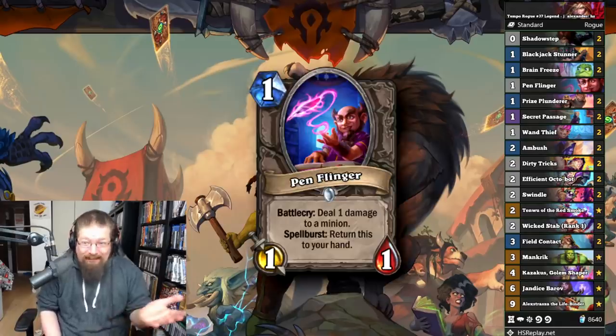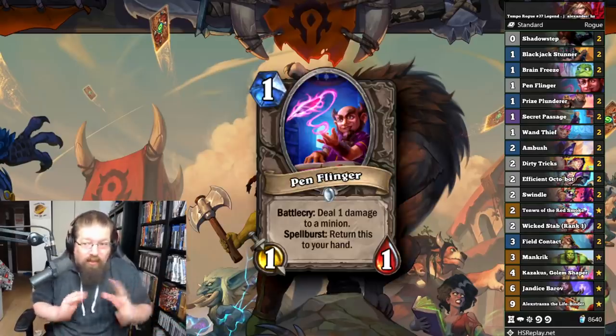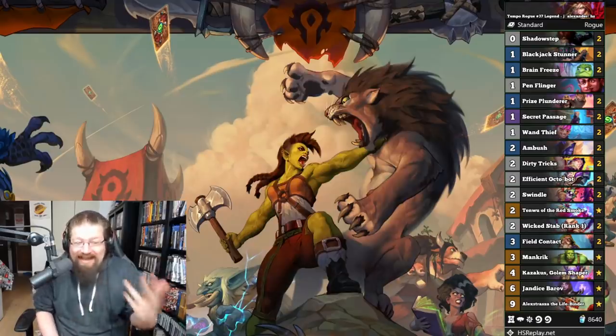It's got some secrets in there, and even Penflinger makes an appearance. If you're looking for some Tempo Miracle Rogue — old-school Miracle Rogue — you basically have Optioneer in there with Field Contact, so give it a go.